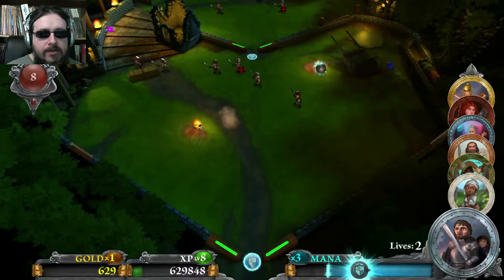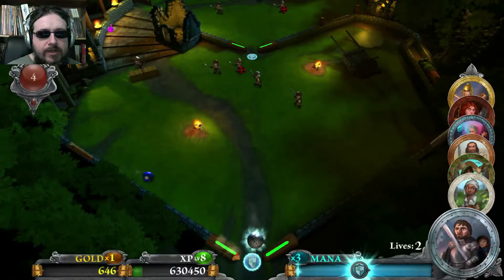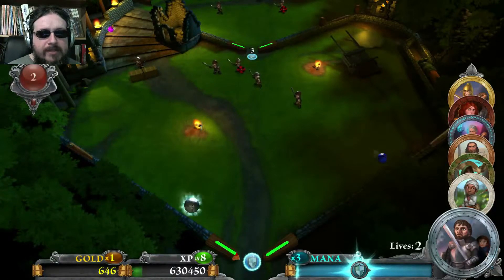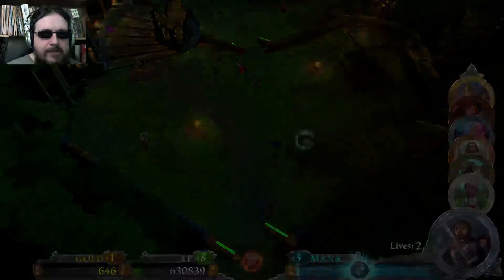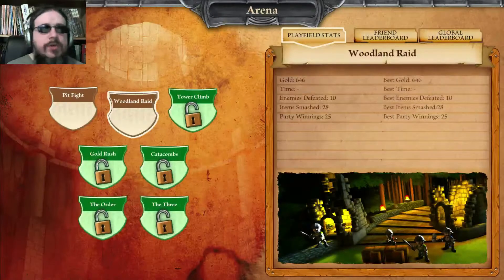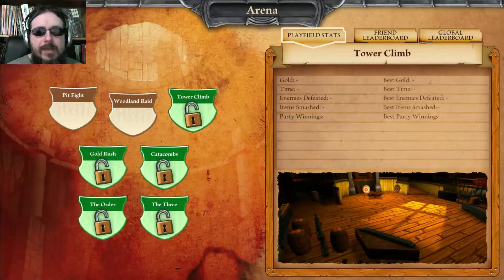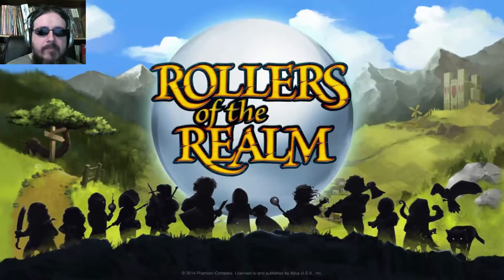That skull turned into a shield, which means while the shield's up I can't go in the gutter. It only lasts for a certain amount of time and has a countdown timer. You get gold with which you can buy equipment. You can only buy equipment in campaign mode, so let's go to the main menu and hit campaign mode.